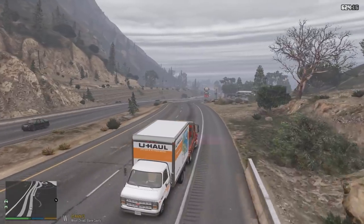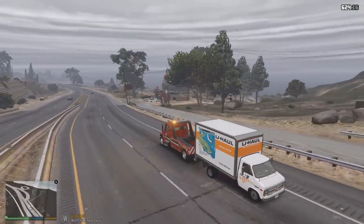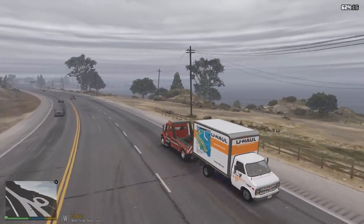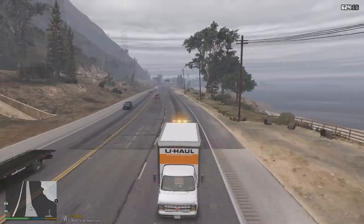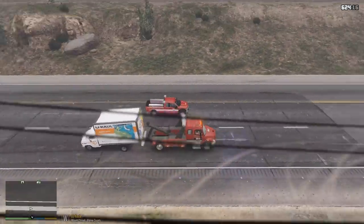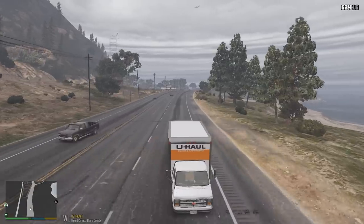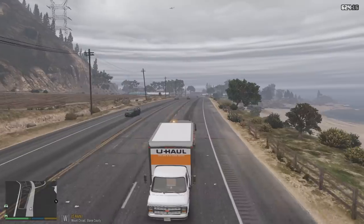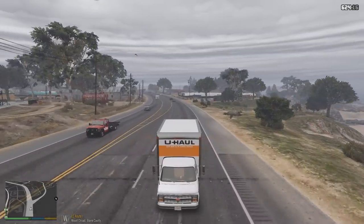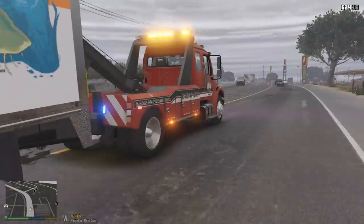I'm trying to be super careful on these turns — I don't want this thing to go flying again. Oh, there goes one of our service trucks. I saw our 24-hour roadside assistance truck — should we do a video with that thing? I really haven't used it responding to calls. I know I used it once to haul a trailer to a scene, but I don't think I actually drove it. Okay, so we're here in Polito Bay. I think I can actually see the U-Haul truck already — you guys see it right ahead of us?